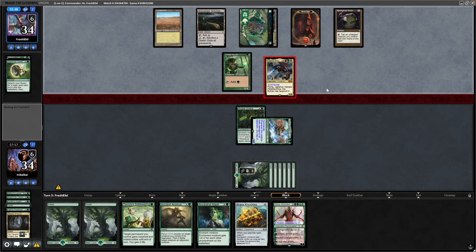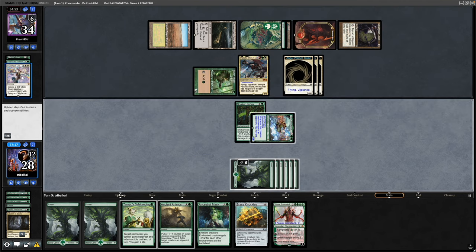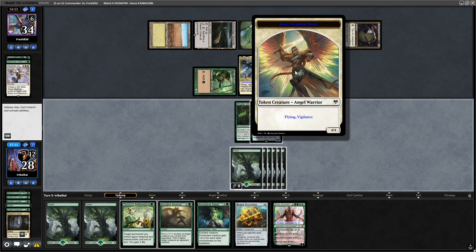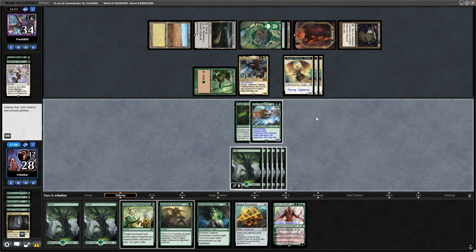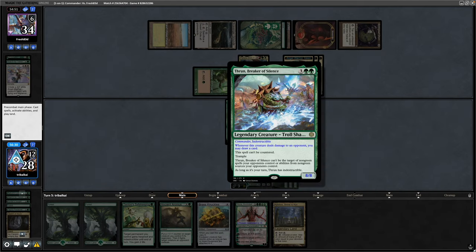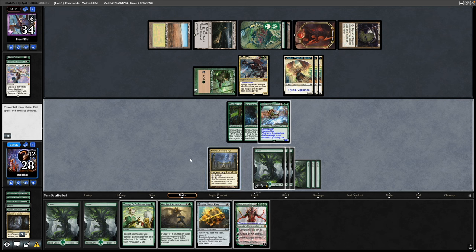Okay, some kind of Convoke spell here because they are tapping down an artifact and their commander. That was a Starnheim Unleashed, so they've got themselves three Flying Vigilance 4/4s. So that is Nykthos for us this turn — let's go for the Ancestral Mask first of all onto the Thrun, so that jumps up to an 8/8. And then we can drop the Nykthos. We have Devotion of four with that, but can't equip both of the Brass Knuckles — we'll surprise our opponent with that next turn.